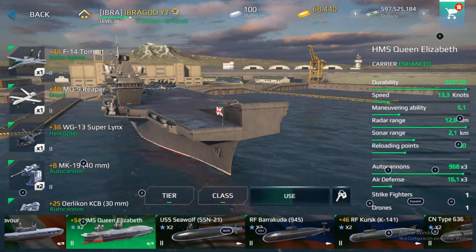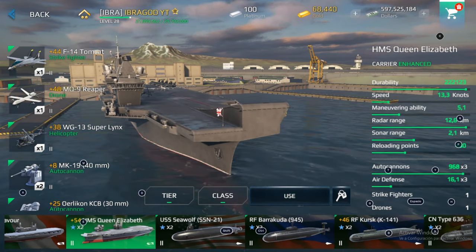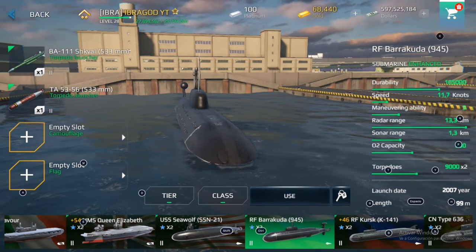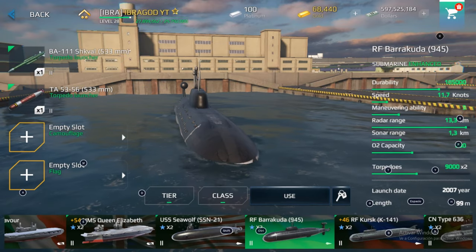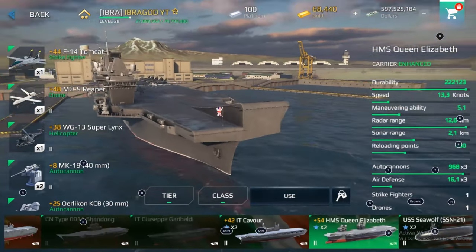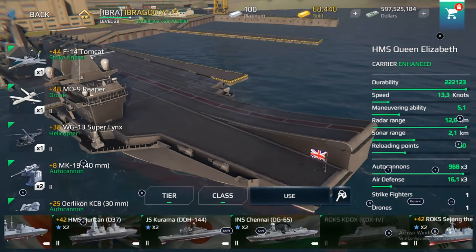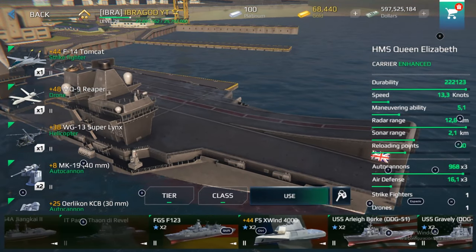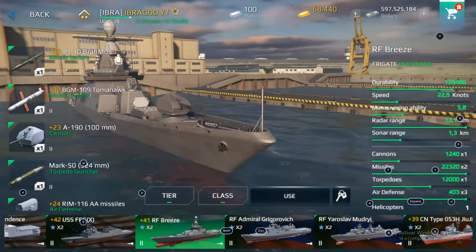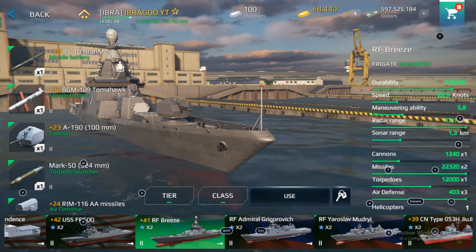The most common question in tier 2 is: what should I buy — an aircraft carrier or a submarine? My answer is: don't buy either. Don't buy submarines and don't buy aircraft carriers. The best option in tier 2 is to buy a warship that will allow you to grind more gold and more dollars. My recommendation is the RF-Breeze.